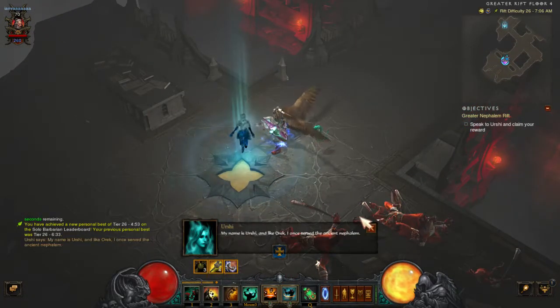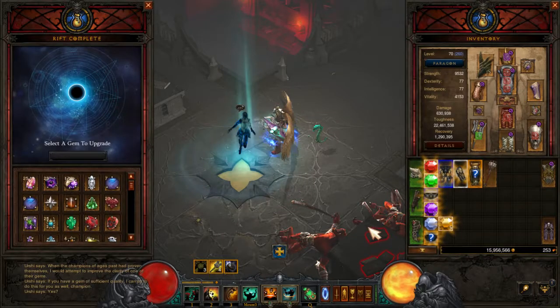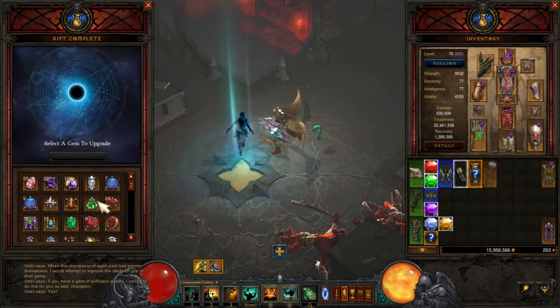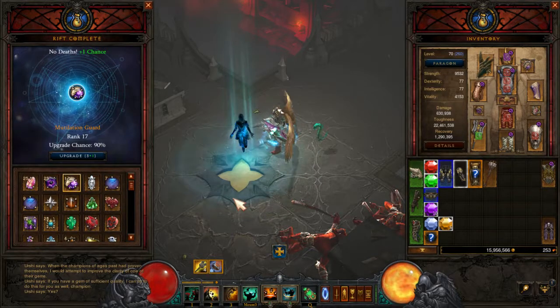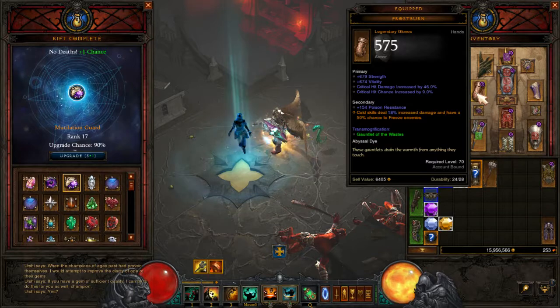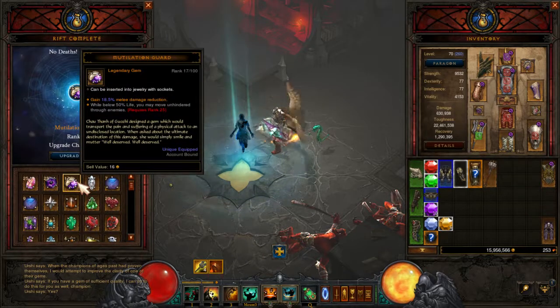My name is Ash. Hi Archie. When the gems you have — yes, here's the gems I use right here. You got this one, this one, and this one. I think that's one of the ones I'm using right. Is that the mutilation gem?